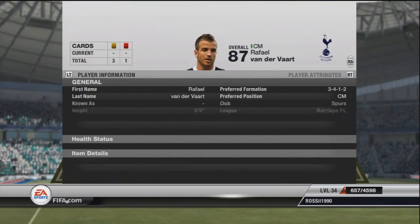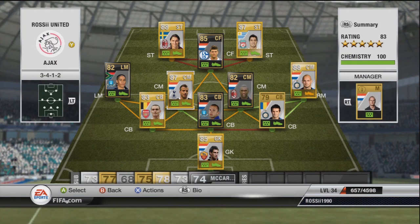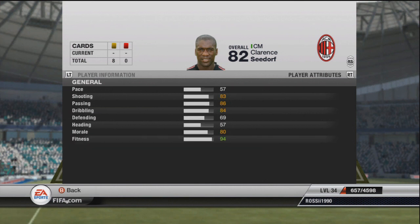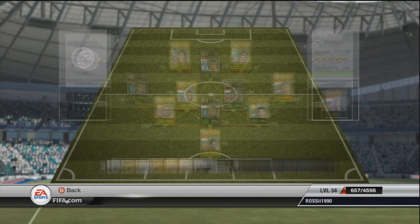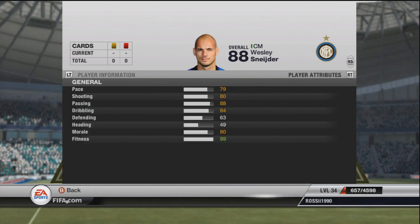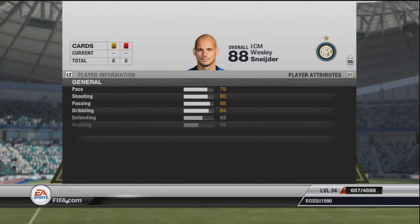Somebody who does play for Tottenham though is Vandervaar — bought the centre mid version for 13k. He's playing centre mid alongside the legend himself, Clarence Seidoff, who of course played for Ajax — cost 26k. He's pretty bad on the game purely because he's got 37 pace. I like pacey players so he's nothing special for me personally, but he's an absolute legend so he's in. On the right hand side I've chosen Schneider, as there aren't many right midfielders and he had to be in there.